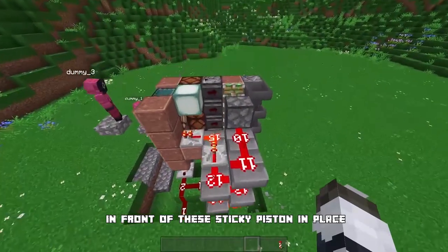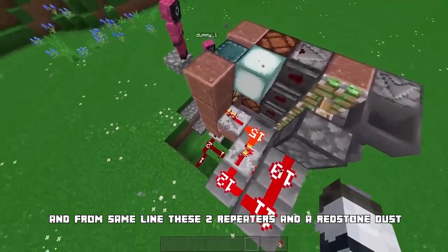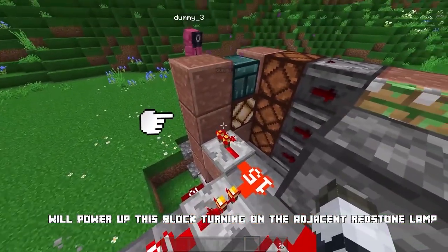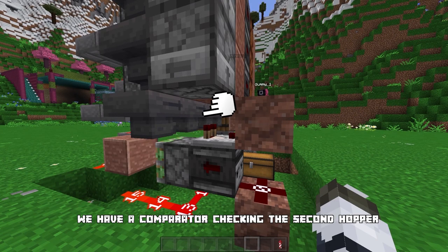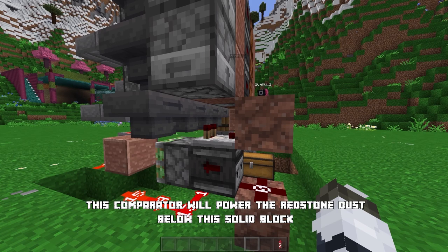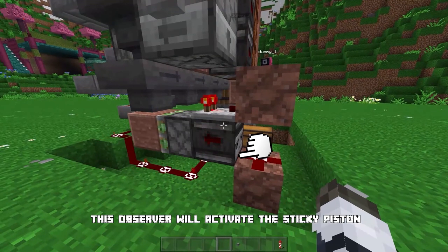The signal is sent through a solid block; below that solid block, the redstone line goes back to lock the hopper so the cost item stays there. On the machine's right, redstone power travels upward, pushing all the blocks in front of the sticky piston into place to make a successful purchase. From the same line, two repeaters and redstone dust power up a block, turning on the adjacent redstone lamp.